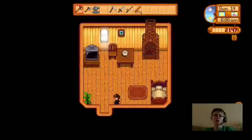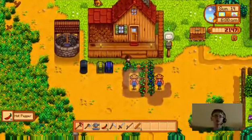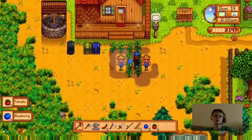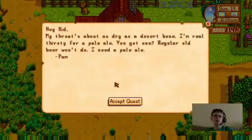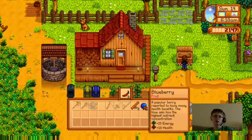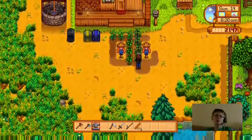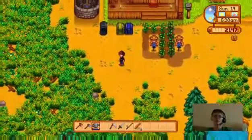I'm at 2,000 gold. And there's the sprinkler going to work — loads of crops, crops for days! A character wants ale — I can get her some pale ale. Let's sell these crops and water the garden. I only have to water about this much now thanks to the sprinkler.